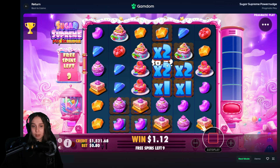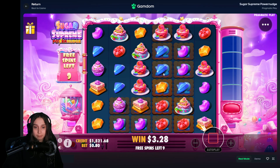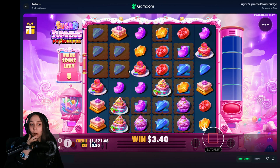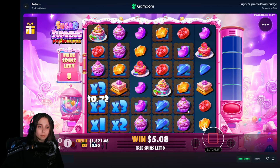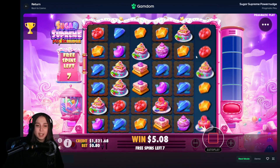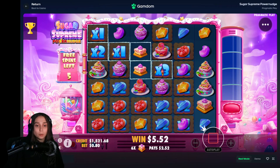The reels will reveal new symbols above and maybe possibly create new connections. Like, if the beans hit down here and there's another one up there, the tumbles keep going every time there's a tumble on that square — it creates or adds to the multi by plus one. It's a really cool concept. Basically, if you can get a really big cluster over top of a bunch of multis, it can really pop off.